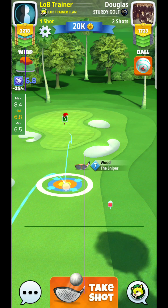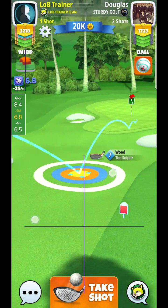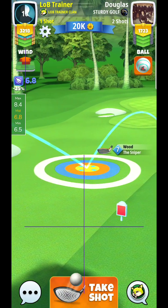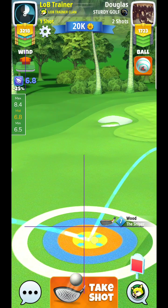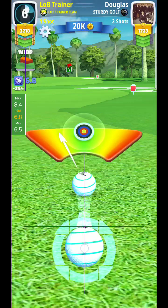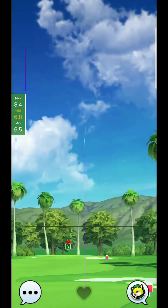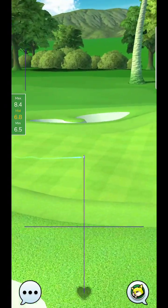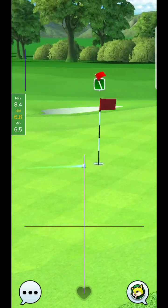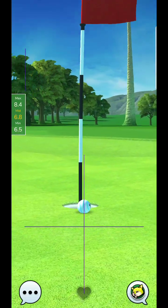I try to set my ball guide offset somewhere right around here, short of the hole at 6.8 rings. The shot looks like it's coming in just a little bit wide — and sure enough, just a little bit too much on the overcorrection.